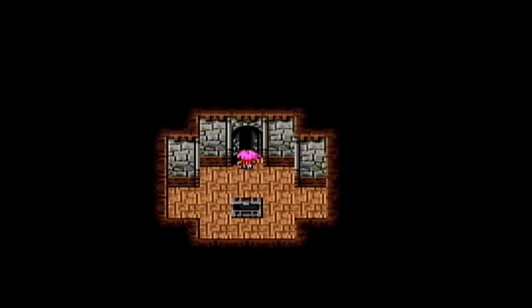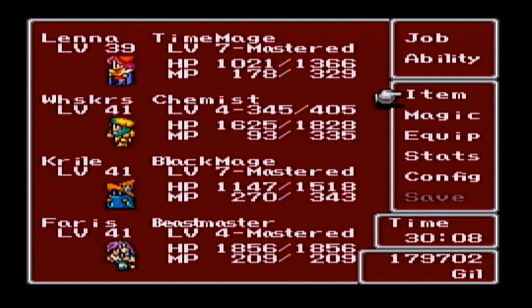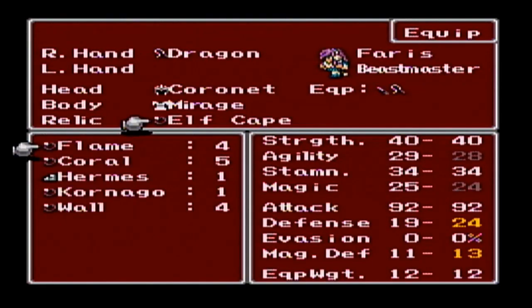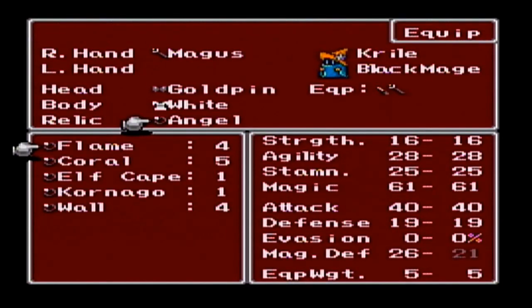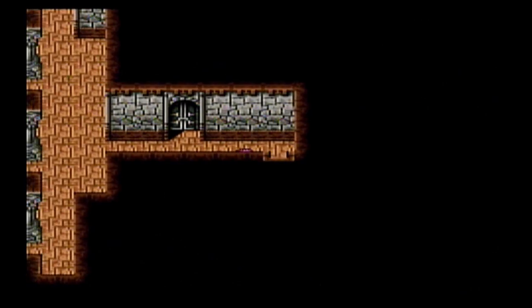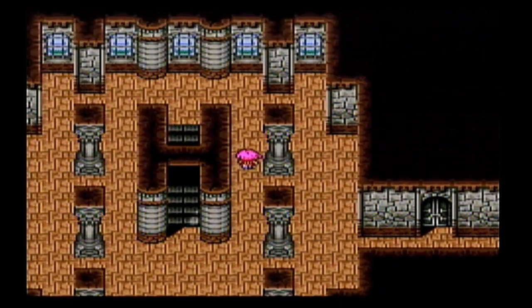And then we have Hermes' Sandals. They give your character the auto-haste ability if you equip them. We'll put them on Faris to make her fast. And then now we can hand down the elf cape to Krill, because Faris doesn't really need the elf cape as much, because Sherry is wearing that mirage vest which gives her the free image.